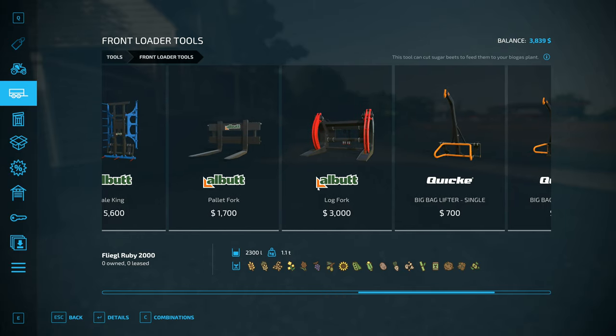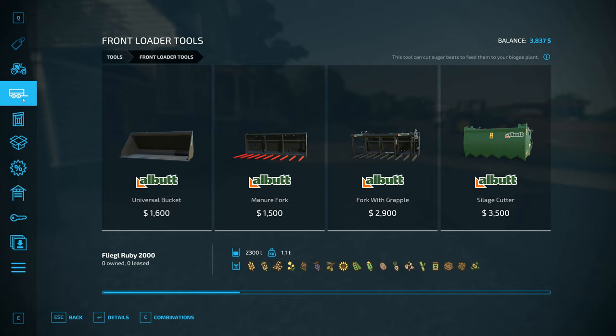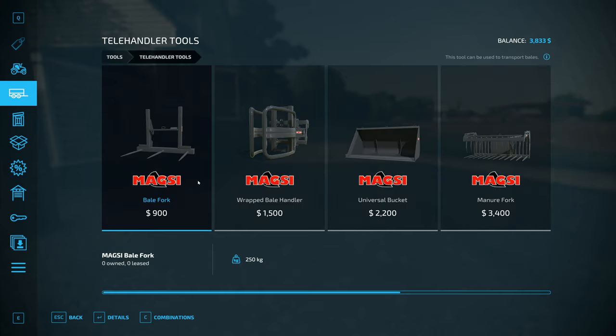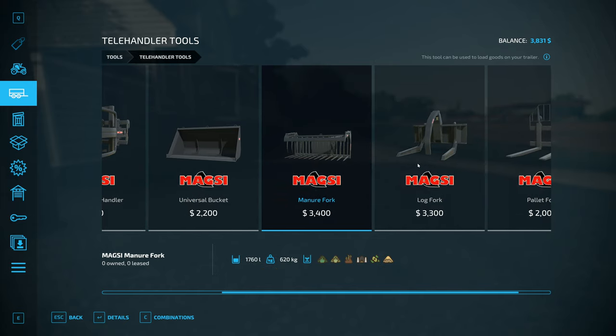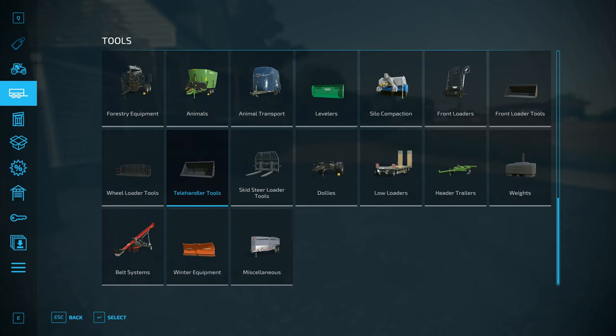Bale grabs — you've got a lot of options here for various different bale grabs. I didn't realise we had quite so many — that is actually really cool. And you've got the front loader telehandler here with the same bucket. It doesn't have a symbol for stone either. So we could tip the stuff out on the ground, but I don't know if we can do anything else with it, so we're going to find that out in the morning.